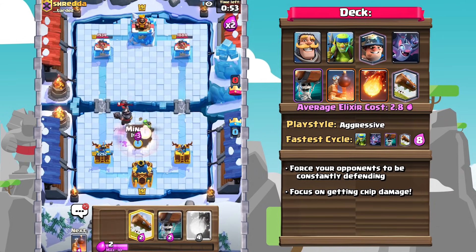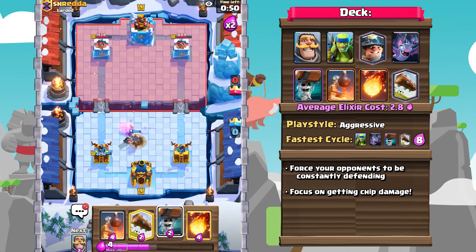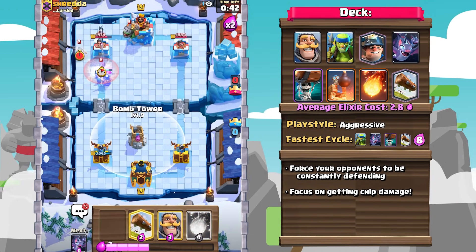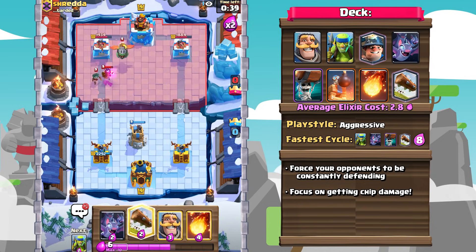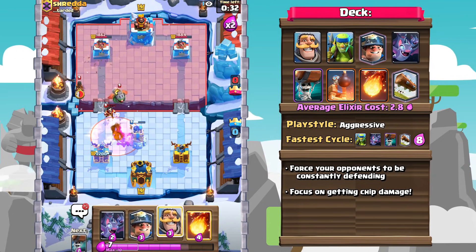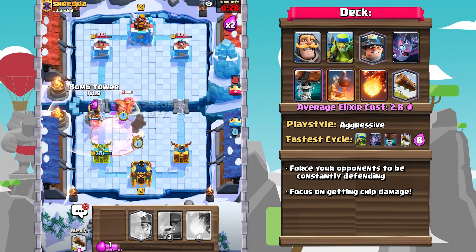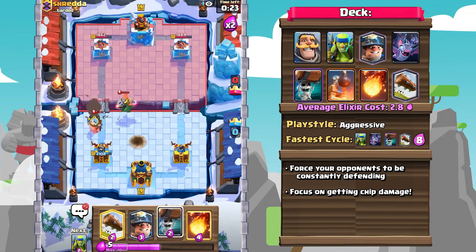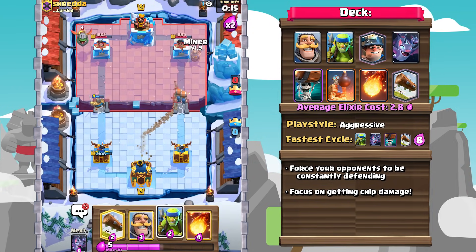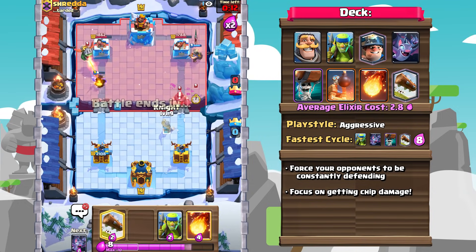During a match, your opponents are of course going to want to build up their own push. In terms of defense, this deck is a little bit more difficult. However, there are still some very effective ways of defending your opponent's pushes. The first line of defense is playing aggressively. By going in on offense while your opponents have a push coming in, you force your opponents to actually defend that push, meaning that they can't support their own push in return.